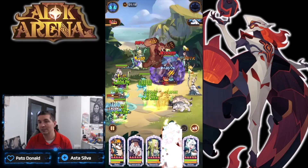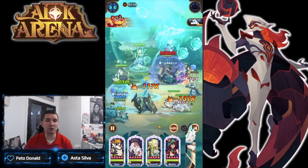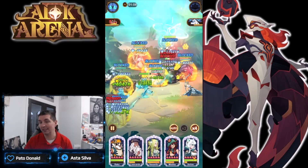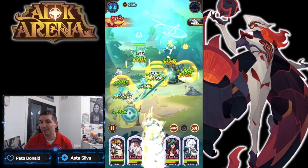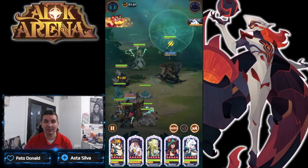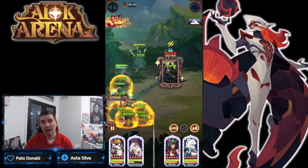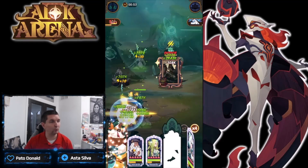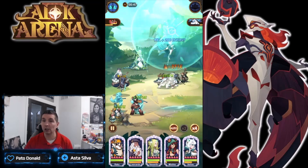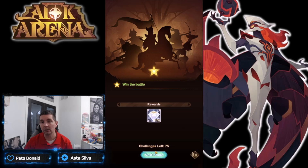I'm going to change up the formations probably in the next one. These are very strong because they use really common heroes. Again, one copy of Nevi, one copy of any of them - the only one you really need unlocked is Leonardo da Vinci, and he's a pretty high priority target. Looking at different formations: Joan works in here, Kren works in here, Aziz works in here, Scarlet - which you should absolutely have built - works in here as well.